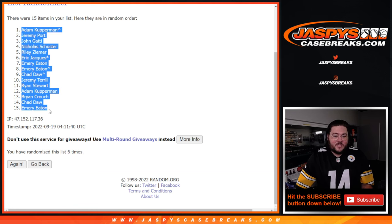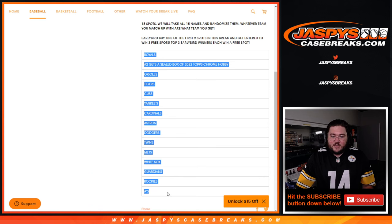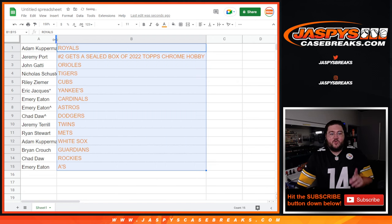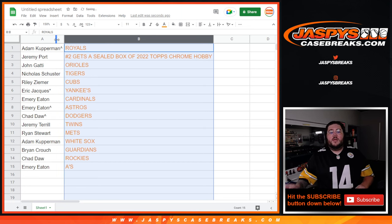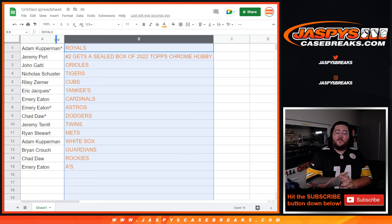So let's make it look nice and pretty for the people to see all over the world, live and in living color, in this order. Adam will grab the Royals. Jeremy, I'll grab you that sealed box of 2022 Topps Chrome Hobby. John gets the O's. Nicholas gets the Tigers. Riley gets the Cubs. Eric, with that last spot mojo, gets the Yankees. Emery will get the Cardinals and Astros. Chad gets the Dodgers. Jeremy with the Twins. Ryan with the Mets. Adam with the White Sox. Ryan with the Guardians. Chad with the Rockies. And Emery with the A's.